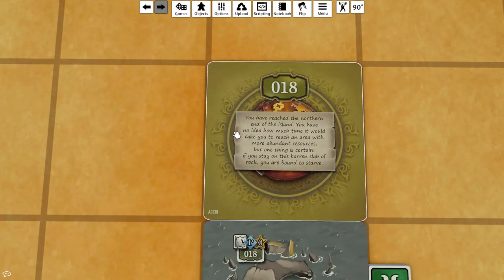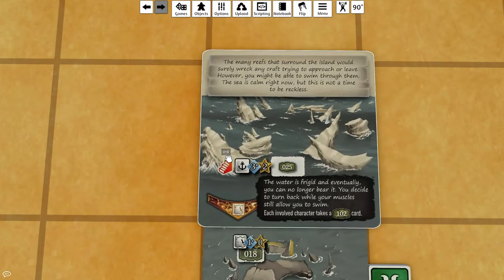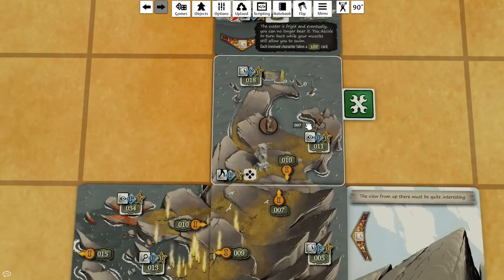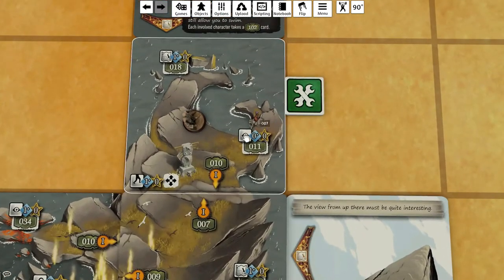Now I get card 18: you've reached the northern end of the island. You have no idea how much time it would take to reach an area with more abundant resources, but one thing is certain - if you stay on this barren slab of rock you're bound to starve. The many reefs that surround the island would surely wreck any craft trying to approach or leave. However, you might be able to swim through them - the sea is calm right now, but this is not a time to be reckless.